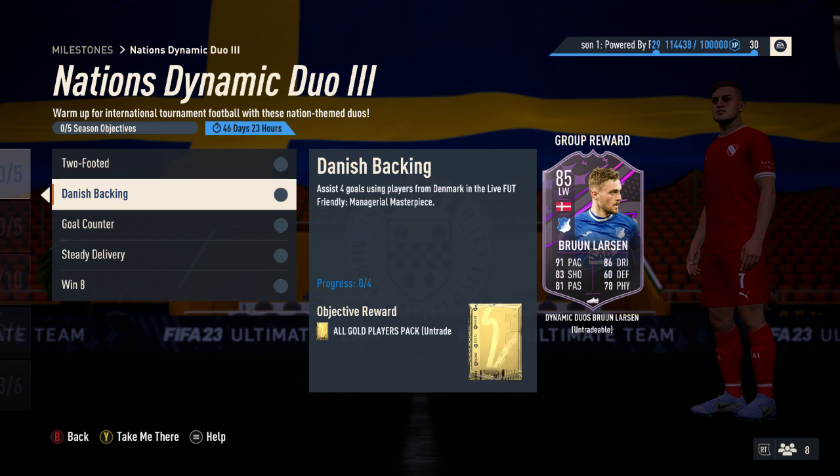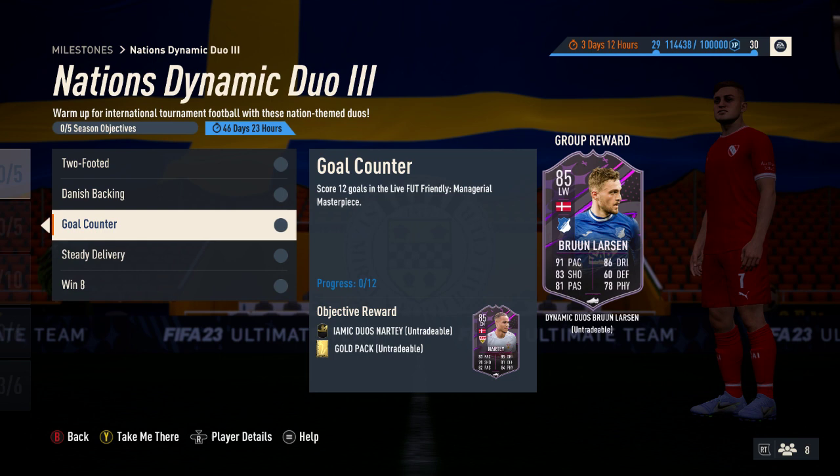That one gives a small gold players pack — six players, six gold, one rare. The next one up is Gold Counter: you have to score twelve goals in managerial masterpiece, and for that you earn a gold pack.